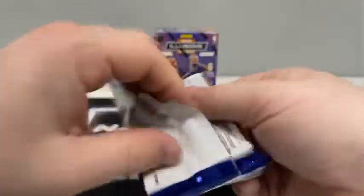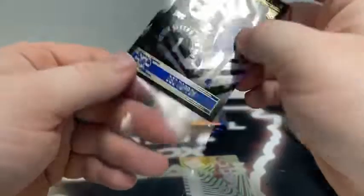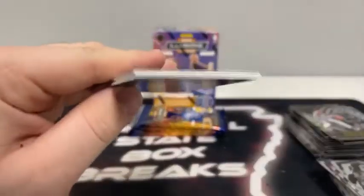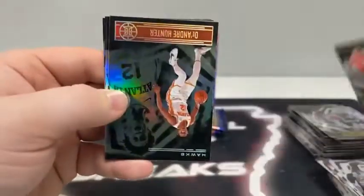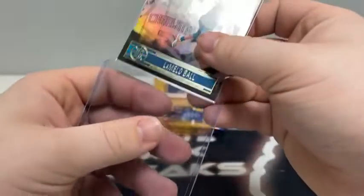Pack number two: we begin with Eric Gordon, Marvin Bagley, an Emerald — the amazing acetate of Trae Young. We've got DeJounte Murray, Cole Anthony, and Obi Toppin. So if the collation continues, we should have a LaMelo in the next pack. Pack number three: here's Lonzo Ball, Jeremy Grant, Emerald of DeAndre Hunter, Karl-Anthony Towns. And behind Damian Lillard, we've got our second LaMelo Ball of the break. We'll sleeve and top load — the same collation did continue.